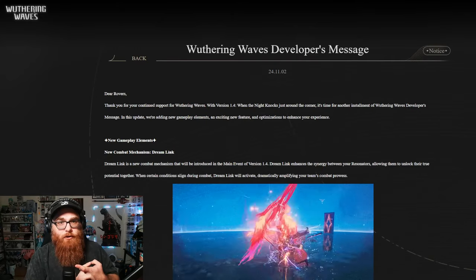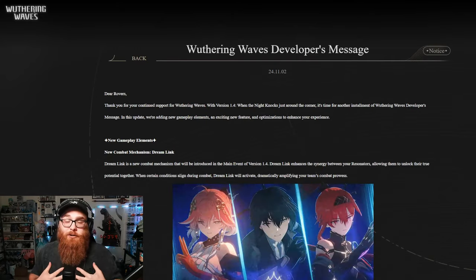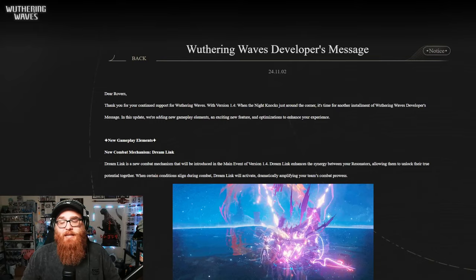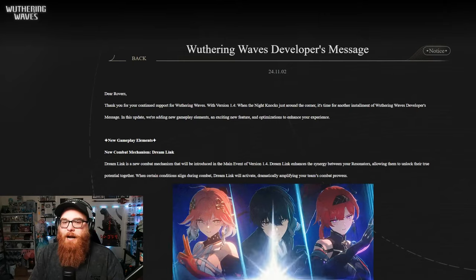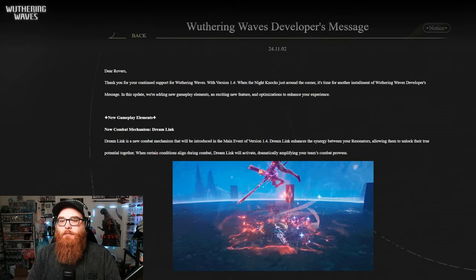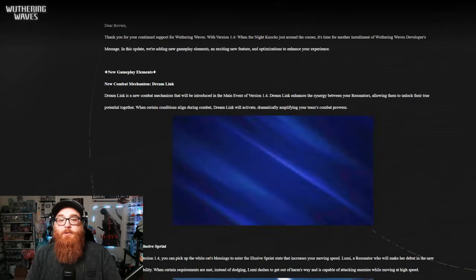It's going to be the five-star resonator known as Camellia, which everybody's super excited for, including myself. And then of course we got the four-star resonator known as Lumi. So I'm pretty sure we'll be talking about them here in just a moment, but let's first talk about the new gameplay element or mechanism known as Dreamlink.